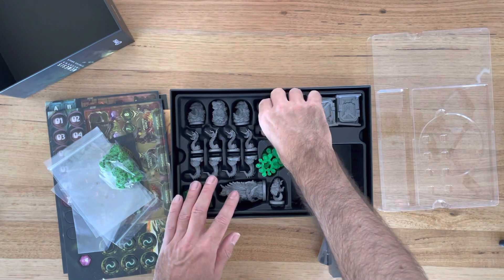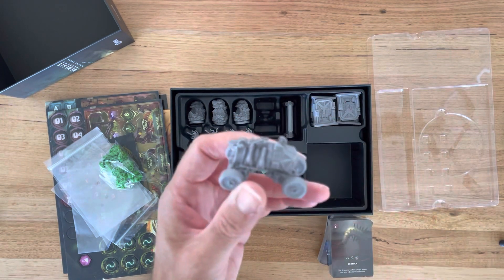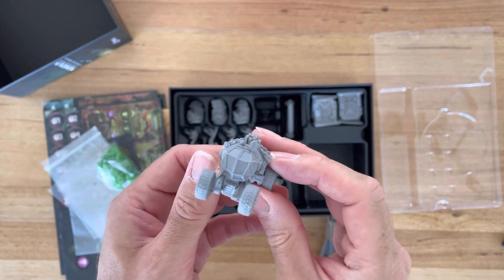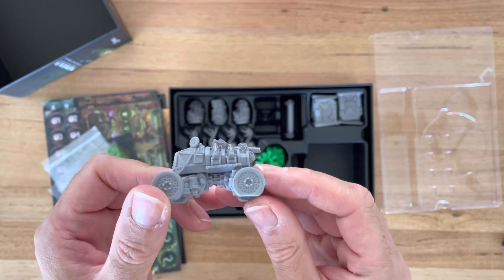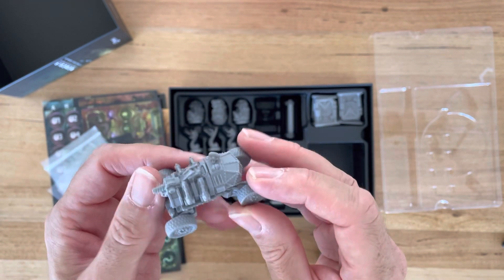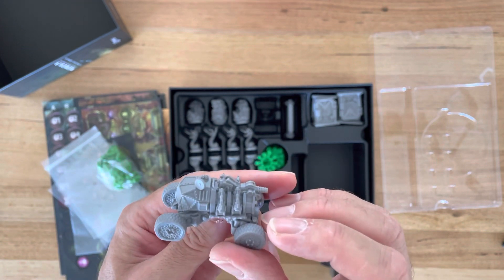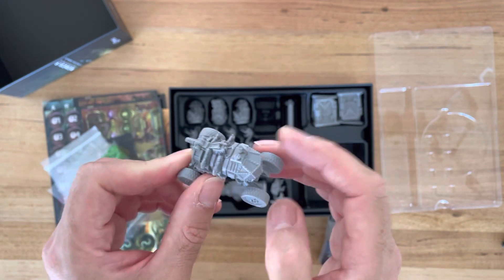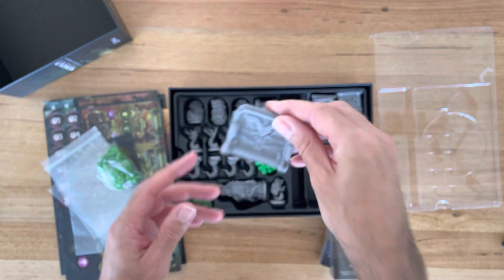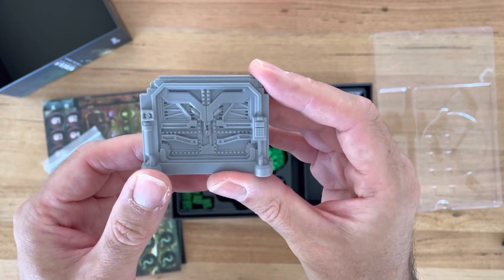And of course the Mars rover, which is one of my favorite stretch goals. This is going to allow us to move around on the Martian surface — I think there's only a token in the standard game, so if you got the stretch goals this is really cool. I think they also changed some of the gaming mechanisms on one of the maps. It looks like a sizeable airlock.